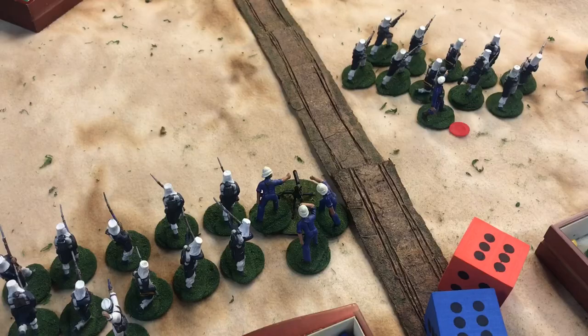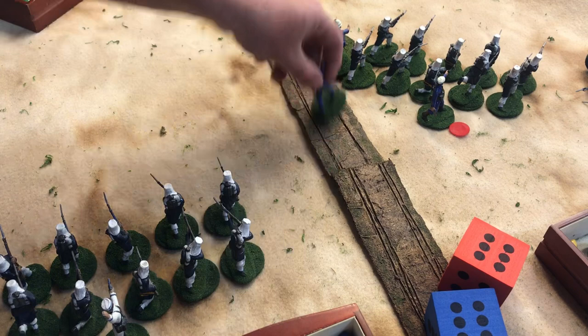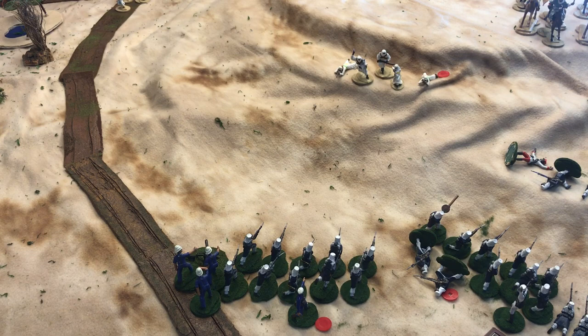Let's move the machine gun up. Welcome back — we're getting the machine gun moved. It moves 2d10, getting 11 inches. I'm going to anchor it on this flank. The machine gun can't move and fire, but it's in a good position to cover the hill area. I'll mark it with a poker chip.